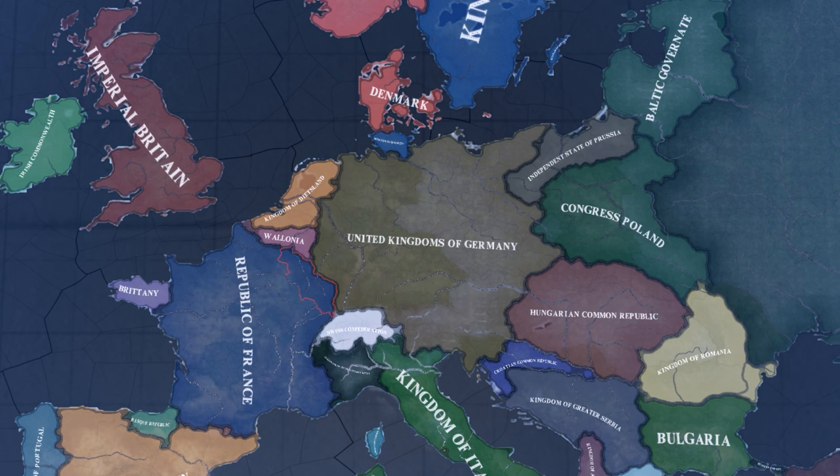The mod starts in 1933. France is trying to reclaim her position as the dominant power of Europe. Russia has fallen to the tides of revanchism over their mutilated victory. Republican Japan emerges from isolation, and the United Commonwealth across the Atlantic threatens to split the British Empire like Rome of old.